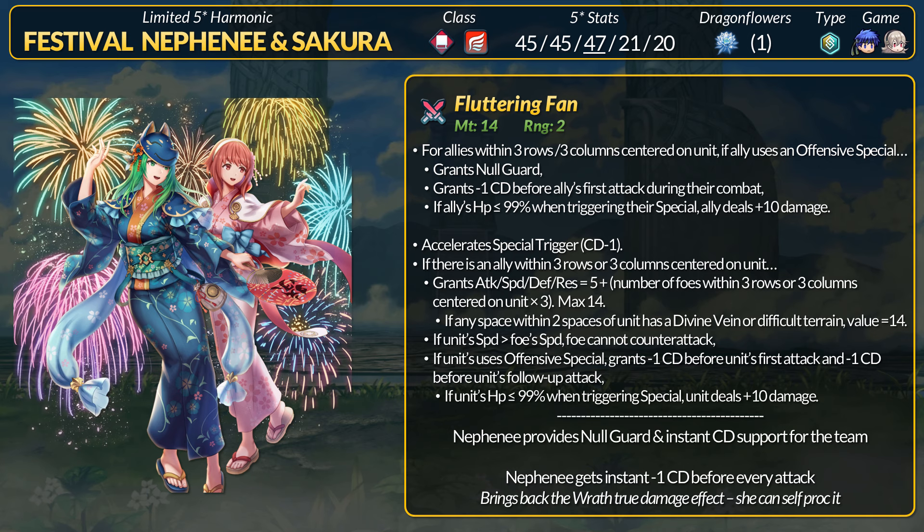For her weapon, Nephni has the Fluttering Fan, which has a really cool animation. This 14-might tome gives effects to allies within 3 rows and 3 columns centered on Nephni. If those allies are using an offensive special, Nephni will give them Null Guard, instant minus-one cooldown before their first attack, and if they're hurt, plus 10 true damage on special trigger. For Nephni herself, she has accelerated specials and gains bonus stats equal to 5 plus the number of foes within 3 rows or 3 columns times 3 — up to plus 14 stats with 3 foes. Unlike some other units, if any space within 2 spaces of Nephni has a divine vein or difficult terrain, she automatically gets the max plus 14 to all stats. If Nephni outspeeds, she prevents counterattacks. If she has an offensive special, she gets minus-one instant cooldown before every attack. If she is hurt, she also gets the 10 true damage on special proc. Null Guard is relatively rare as a support effect, and the instant cooldown can change playstyles when countering something like Scout.